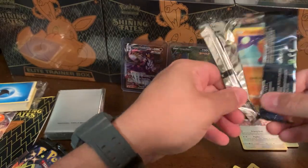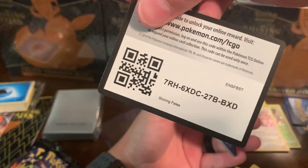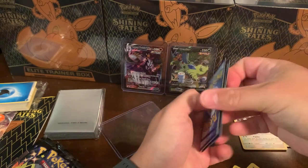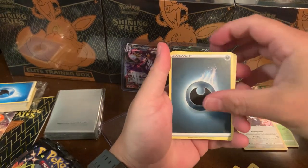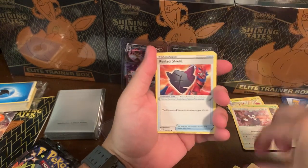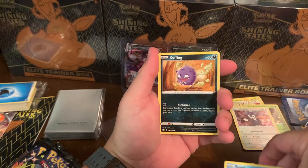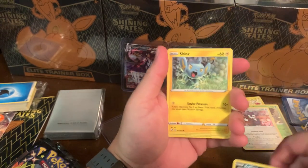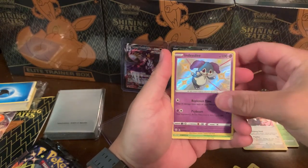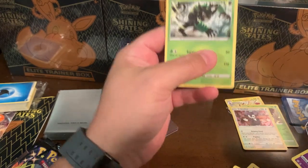That went a lot better. Pack five - holos are never a bad thing I don't think. Rotom, Cramorant, Rusted Shield, the Trap, Boizel, the Squirrel, Koffing, Sheets, Grookey, and a Holo Ndidi with different artwork - and it's a Rare. So that looks pretty cool.